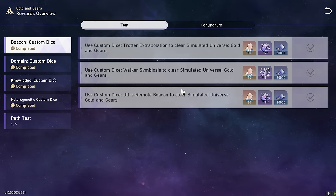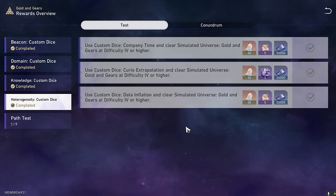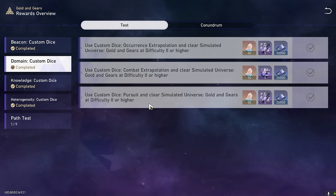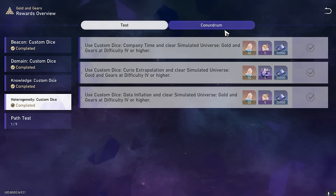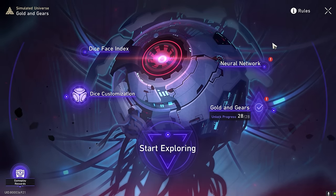In summary, you basically need to do three runs to clear each of the four sections — three different runs each — so you need at least 12 different runs in order to get all the freebies, these stellar jades. The ones with no requirements you clear on difficulty one, then difficulty two, three, and four, to get the max rewards in the minimum amount of time. That is the first tip: run simultaneously with these paths.